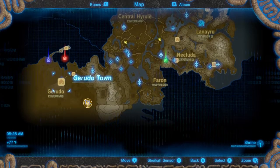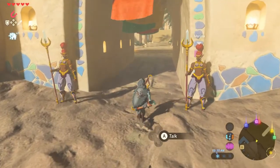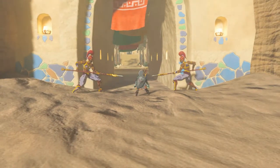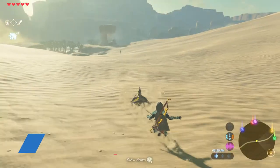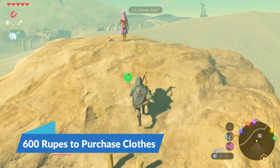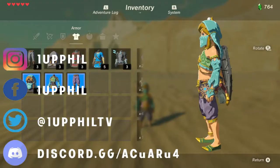Just to kind of level set — when you first get started on this quest, there are a few prerequisites you have to complete in order to get to the actual Divine Beast Naboris. You'll have to sneak into Gerudo Town by finding women's clothing, which can ultimately be found by a guy standing on the roof in Karakara Bazaar. After that, you can sneak in, complete another quest, which leads you to getting inside of the Divine Beast Naboris. If you need help with that part, just leave a comment below and I'll be happy to walk you through it.